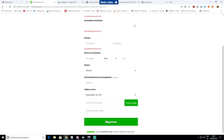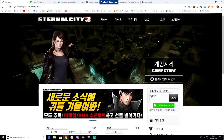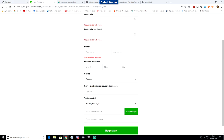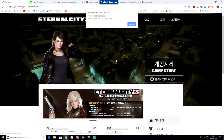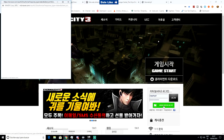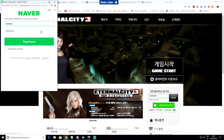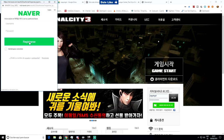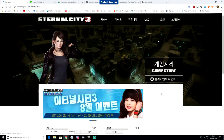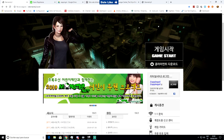Una vez que habéis metido ese código y le dais a registrar, se os crea la cuenta automáticamente. Después vais a la página de Eternal City, ponéis vuestro usuario y contraseña, y le dais a loguear. Os registráis por Naber, porque por el registro directo intenté y no pude. Por Naber le dais a registrarse y os crea la cuenta — esa es la forma de registrarse para poder después jugar o descargar el juego.